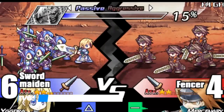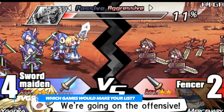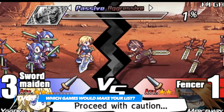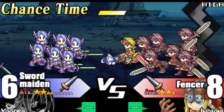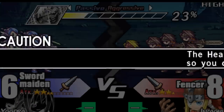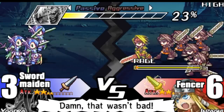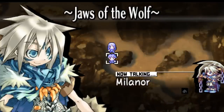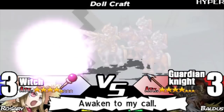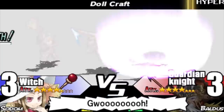Uggdra Union is another fantastic RPG from the talented developers at Atlus. It is a tactical role-playing game that sees you assuming the role of a princess known as Uggdra. After the kingdom is attacked by an imposing empire, she escapes and gathers together a ragtag group of bandits to reclaim what was taken from her. The game follows a linear set of battles that all take place on a grid, with a turn-based battle system taking center stage, and a wide range of both magical and physical-based attacks afforded to the player.